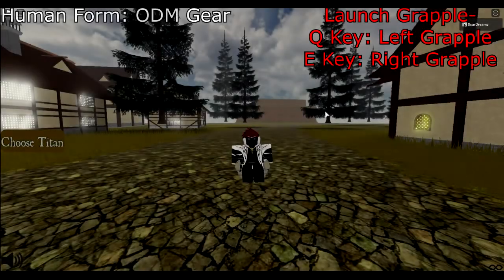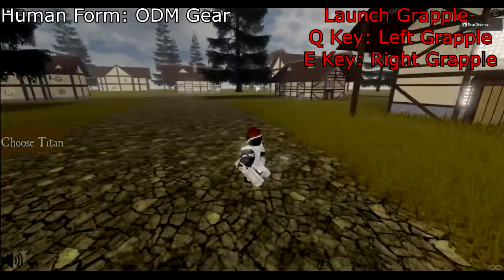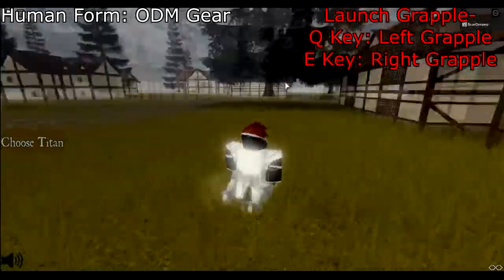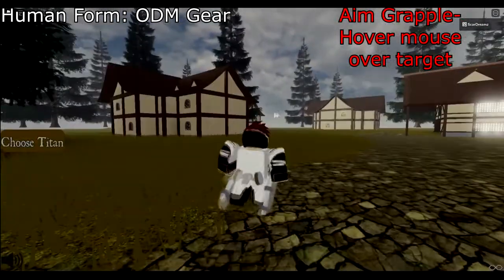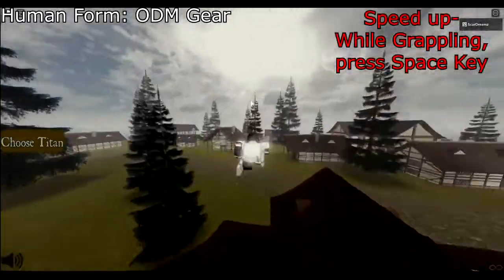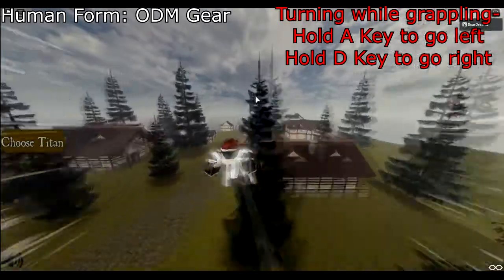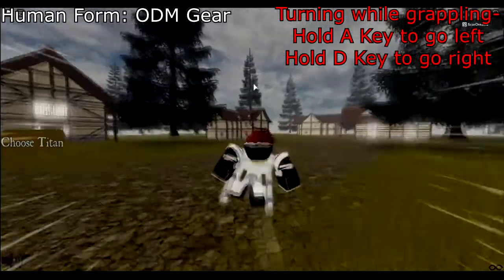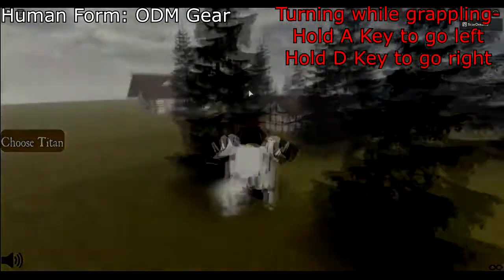When you first join the game you are in your human form. You are able to use the ODM gear by launching the grapple by pressing the Q key to use your left grapple and using the E key to use the right one. Aim with your mouse to point out where you want your grapple to launch onto. In order to speed up, press and hold space while grappling. In order to turn left or right while grappling, hold the grapple key and press A or D to turn with the respective controls.